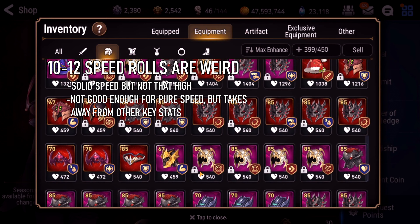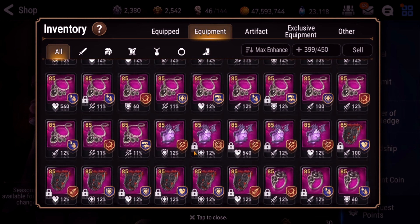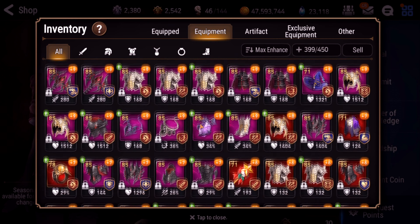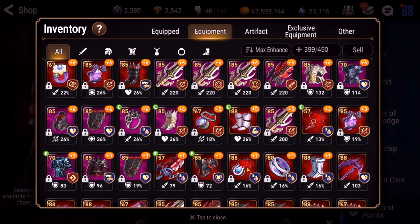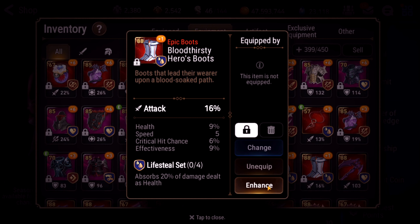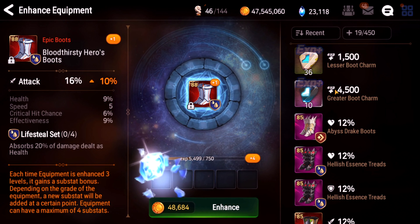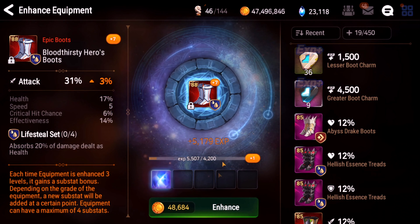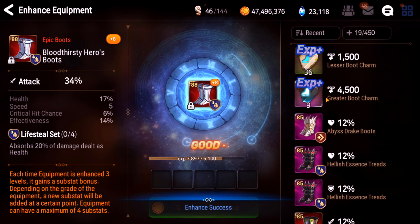I already have that plus 19 speed armor — that thing is freaking baller. Where are my plus ones? Alright, next one. We'll save the neck and ring for last. I should be able to plus 15 — I have a crap ton of boot charms apparently. Health and effectiveness. I'm not happy about the effectiveness, but fine. Let's dodge it in the future.